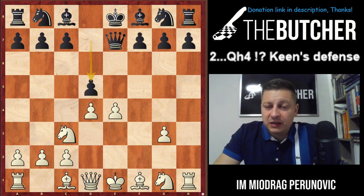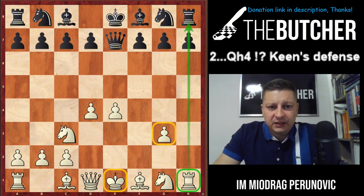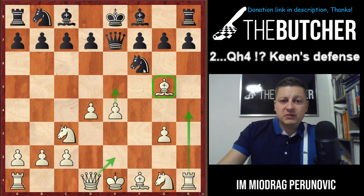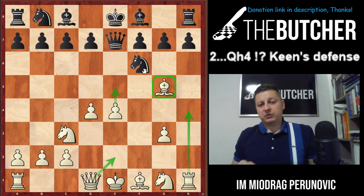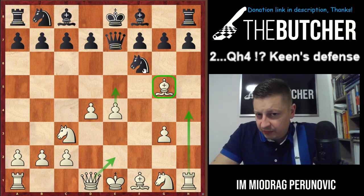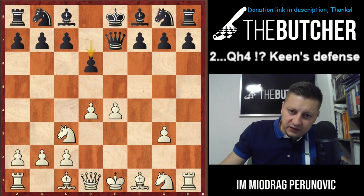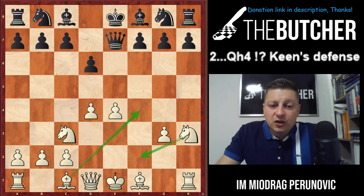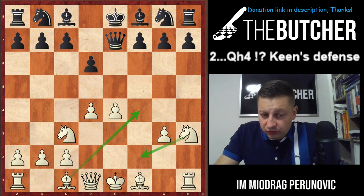They have to go with d5 — that's the main move. What if they just play the logical Knight f6? That logical move should be punished immediately with Bishop g5, because we threaten Queen e2, we threaten e5, we threaten long castles, and even Rook h4 to over-protect the pawn on e4.